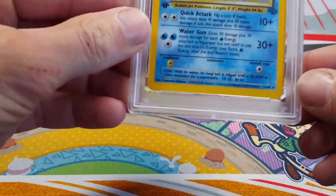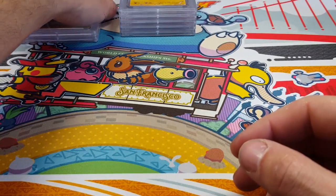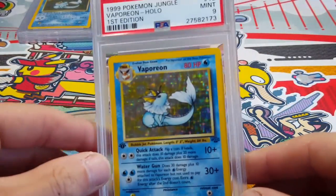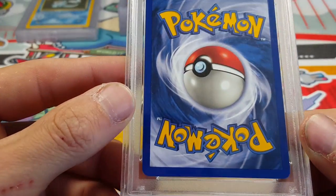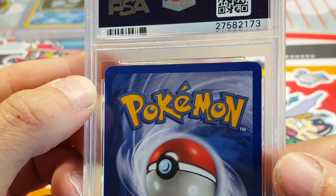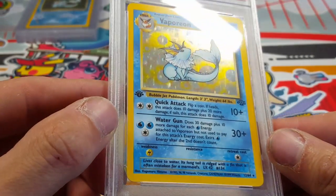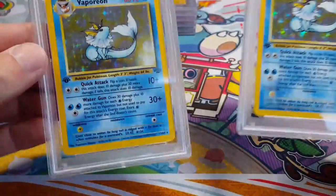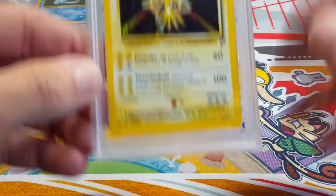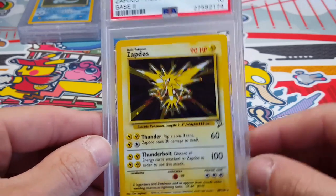Looks like we got to the start of my submission here. We got a Vaporeon mint nine — pretty sure one of these cards is regrettable in my opinion. I'll have to relook it over again. This one got the nine — it might have been the centering, or that very small speck of whiting up there at the top corner, but I could have sworn this card was gem-worthy. That was probably the centering to be honest. They might just both potentially be for sale, who knows. We got Zapdos from Base 2 — this got a gem mint 10. Pretty awesome card right there, happy to get that.